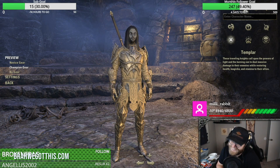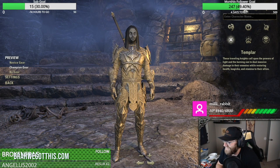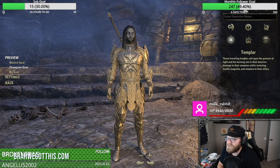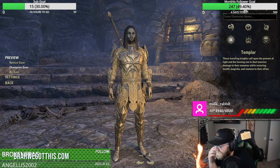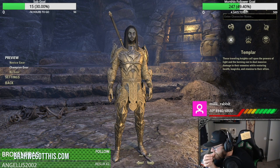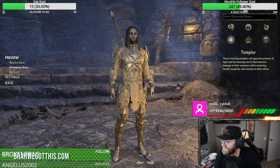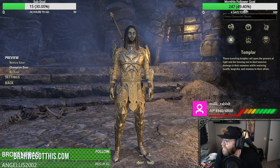Picking your race is a big thing when you make your character. In general, play a race that looks interesting to you in the long run. Good stamina DPS races are Orcs, Redguards, Khajiit, and Dark Elves. Good Magicka DPS races are Breton, Altmer, and Dark Elves. Good healer races are normally Breton, Altmer, and Argonians. And good tank races are Imperials, Argonians, and Nords.